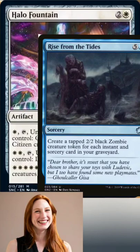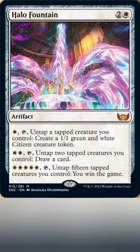Keep a counterspell or two ready in your hand, because your opponents will do everything they can to destroy your Halo Fountain or counter your Rise from the Tides.